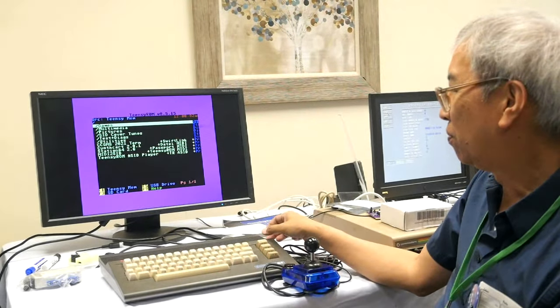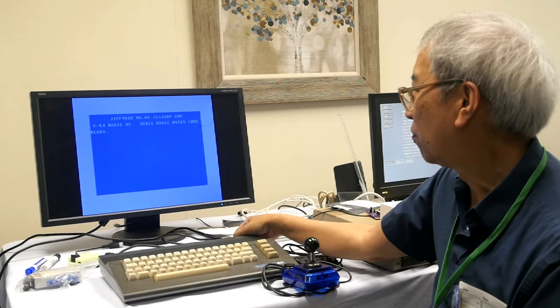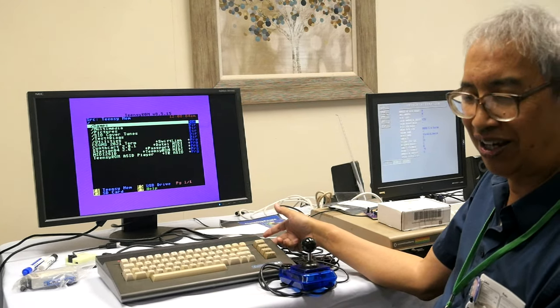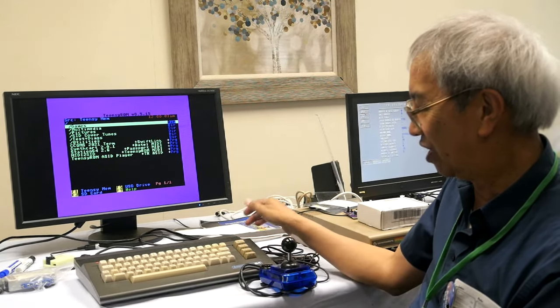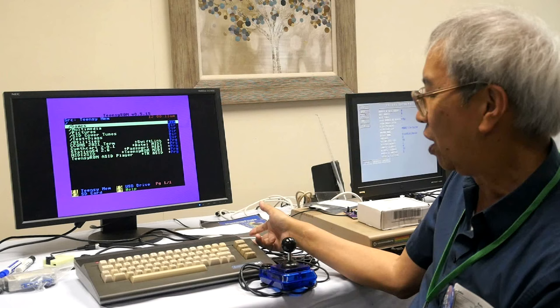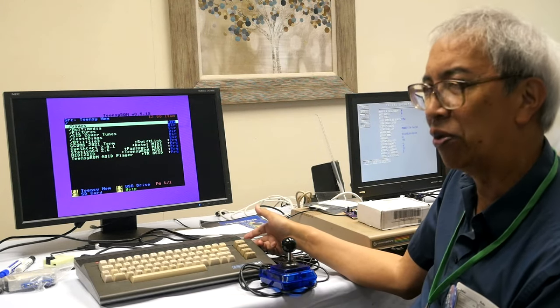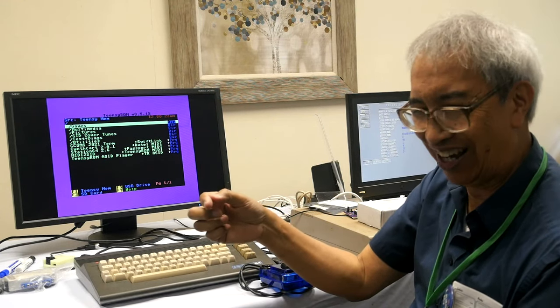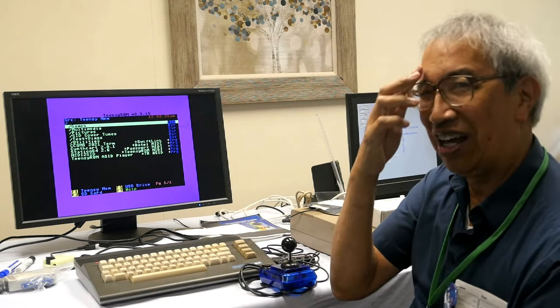Something happened — I'm not getting back to the menu. The push-button switch on the side of the Ultimate sometimes interferes. They are redoing the switch on the new version of the Ultimate 64 coming out in a few months — making it more of a toggle switch instead of a momentary switch, because people kept getting confused: one second to reset, two seconds for a different reset, four seconds to shut off.